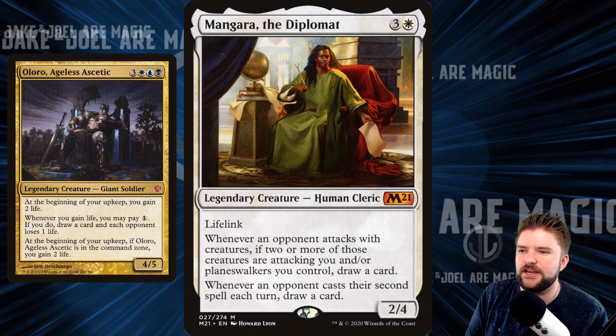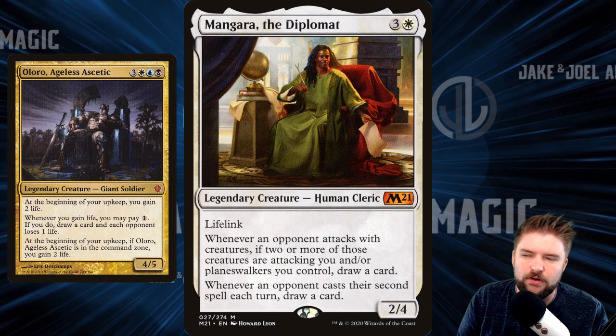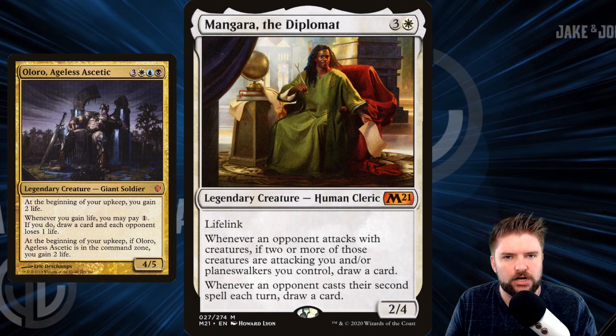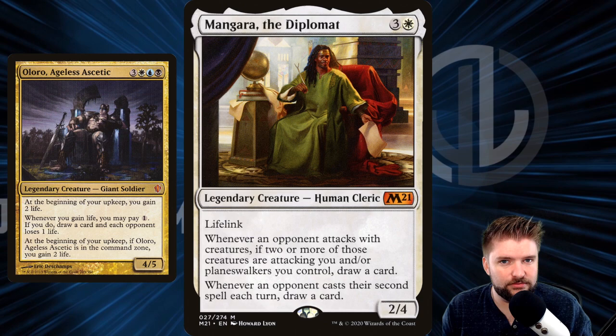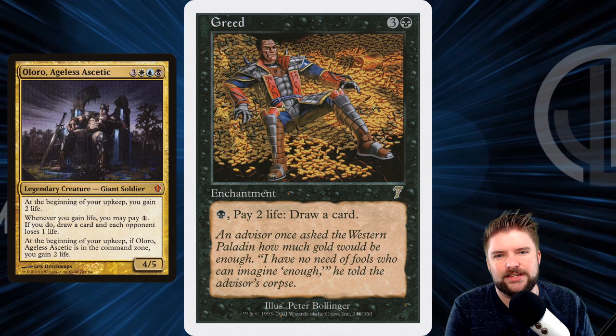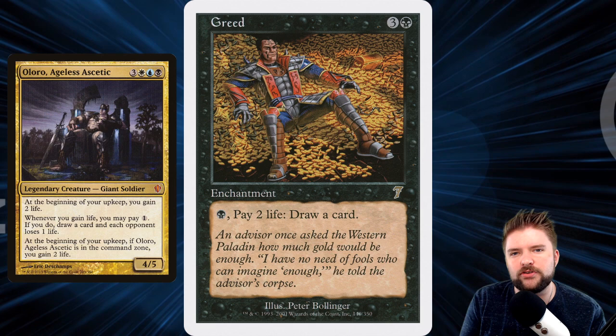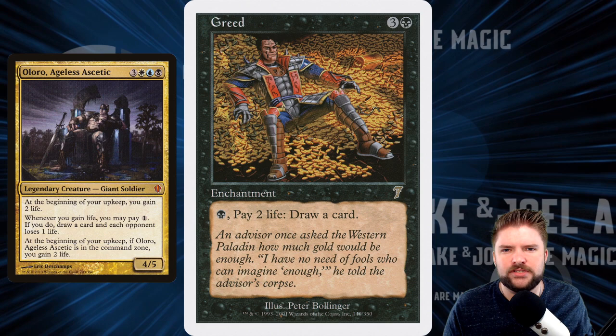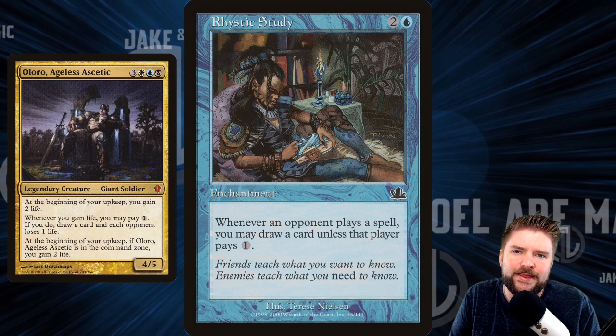Mangara the Diplomat — this is a diplomat's study if I've ever seen one. It looks like he's in some grand hall, chilling in his little throne-type chair draped with all of the royalty fabrics given by other diplomats across the realm. Mangara sits in his chair like Oloro, Ageless Ascetic, and says 'I'm a good EDH card too — I just happen to be sitting in a chair so I could work for a chair-themed deck.' Greed — this is such a classic sitting card. It's one of my pet cards and one of the first that came to mind when thinking about the sitting deck.